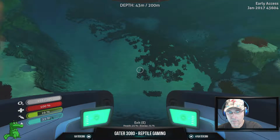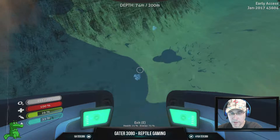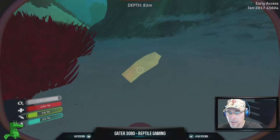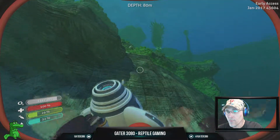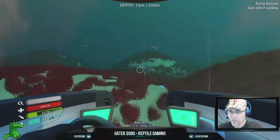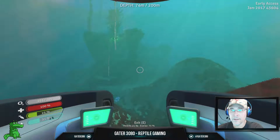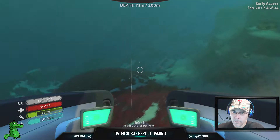Hey guys, welcome back to Subnautica. We are in our undersea lair — lair, ha, get it, lair. I don't know if you guys remember, but I made a bunch of lockers last time. It's got my equipment in it. I named them here: titanium in this one, batteries in this one, gold, glass, salt, silver ore, copper, quartz — just getting ourselves situated.